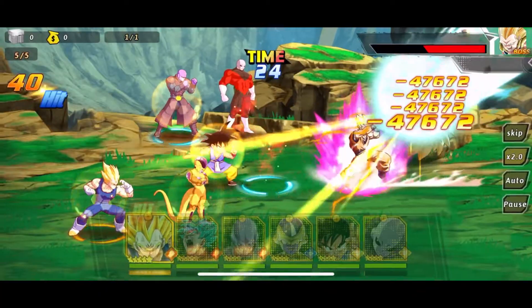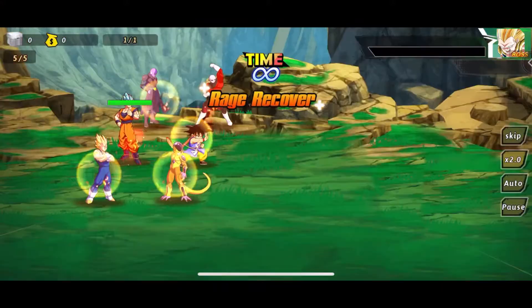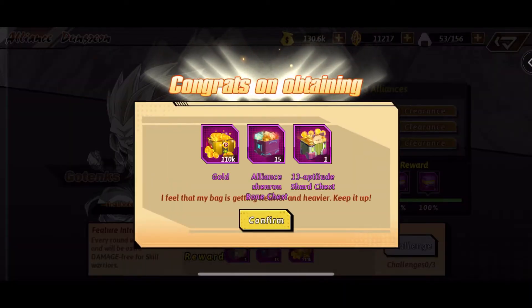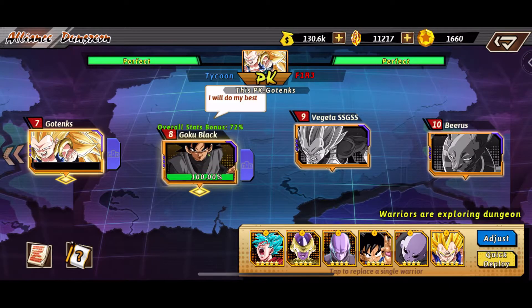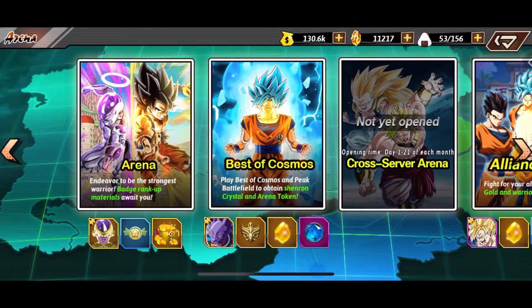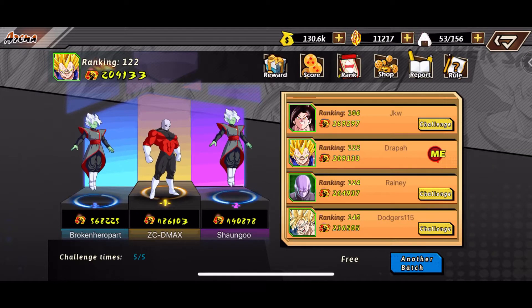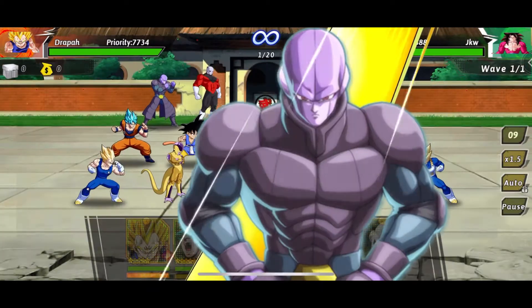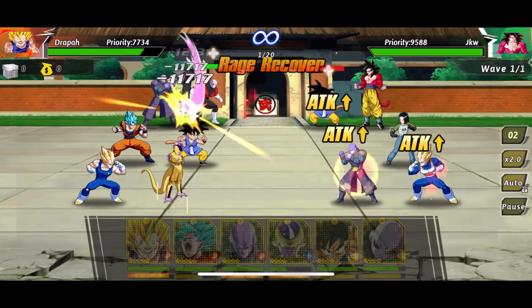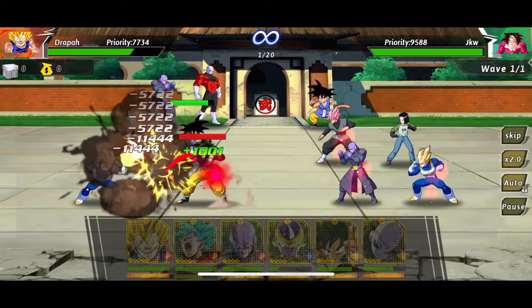Ooh, Goku! Now it's time to claim the reward — there we go, look at that reward! I'll jump into some arena. Cross server is not open still. I guess I'll do the top one — if I lose, I lose; if I take the W, I take the W. Last time I thought I was gonna lose but I took the W. Why is my speed turned down?